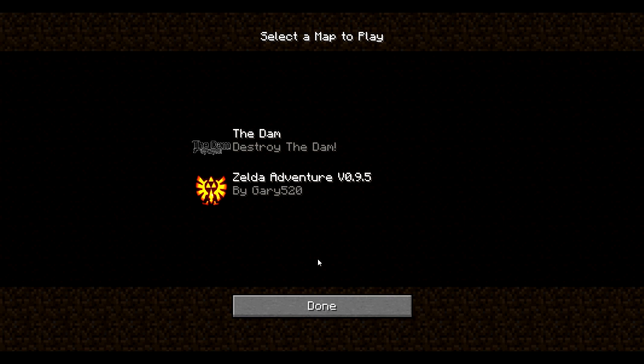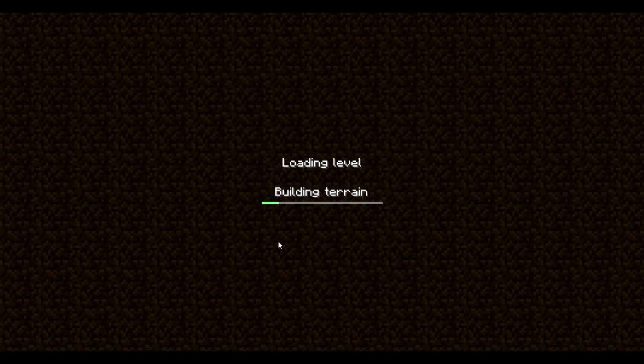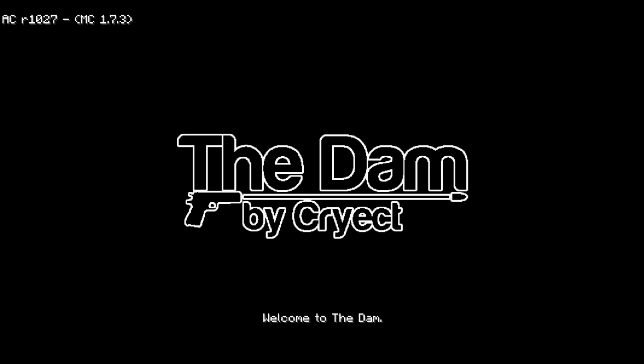Ladies and gentlemen, boys and girls of the Nearby Nation, we are back for another special episode of... what is that, Zelda? We are going to do the Dam, which is actually a cool new map — it might be new, I don't know. But it is a map for AdventureCraft; you can find it in the download section of AdventureCraft if you ever want to go download it, and it's really cool.